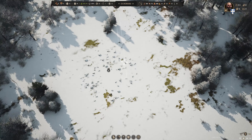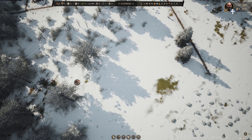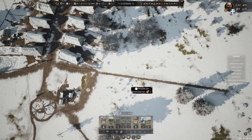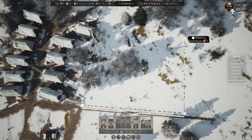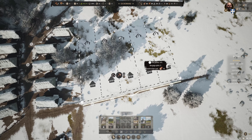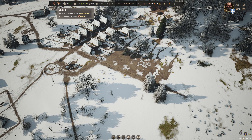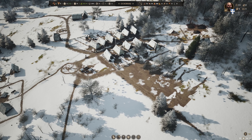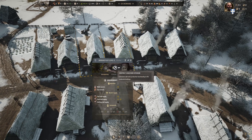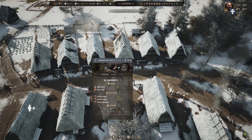Here is our market. I want to bring this road farther down and build it out that way, then build a road out this way. That gives us some space to add more burgage plots. We'll start here and come along like this — that will get us five burgage plots. Let's go ahead and build those; they're queued up. Our one family available for construction will work on that.